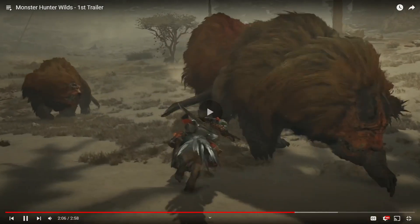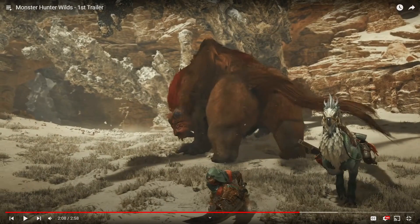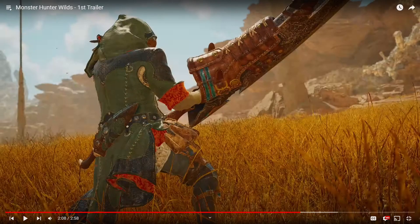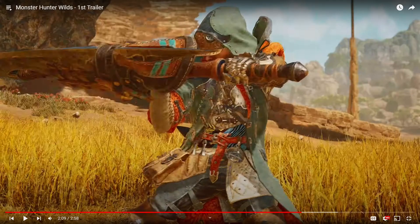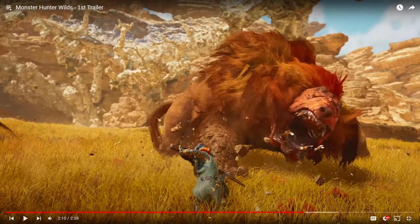Now we get to see some cool mounted combat — diving off the bird into a strike, as was possible in World and Rise. Here's the coolest part of this trailer, I think. Our boy is stancing up, showing off his new weapon. What's cool is — I think they're bringing back stances, of all things. I honestly think they're bringing back stances, which would be really cool. That looks like Valor stance — this looks like either Valor or some type of counter.